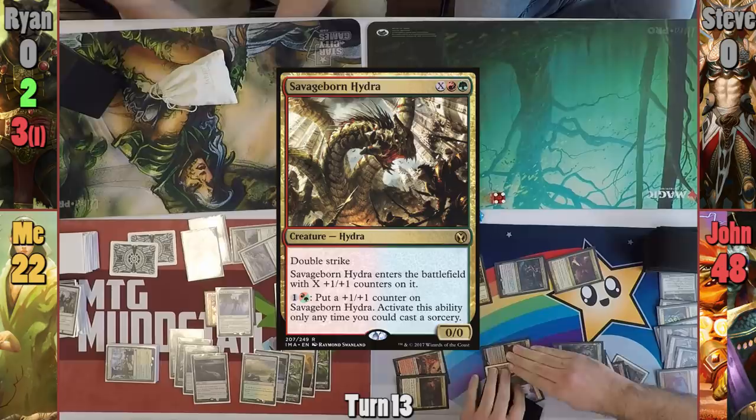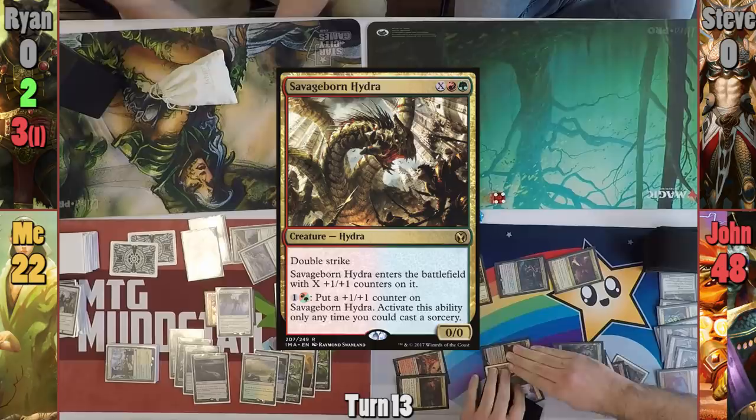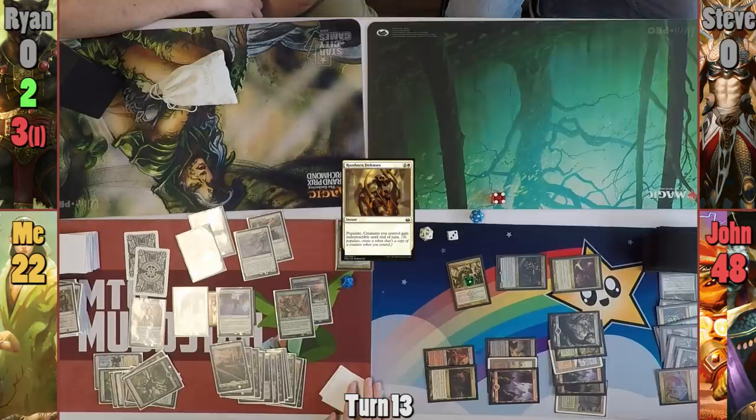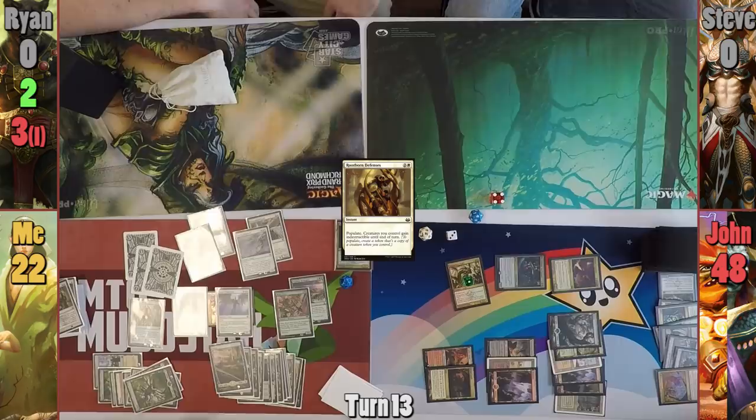I untap for turn and cast Panharmonicon in my main phase. A God-Pharaoh's Gift hits the field and I cast Rootborn Defenses to make my creatures indestructible — but more importantly, make another Hydra. This Hydra gets to find two more lands, pumping the other Hydras as well. I also get to return two permanents to my hand, and Helm of the Host and Sun Titan find their way back. I recast the Helm and equip it onto a Hydra.